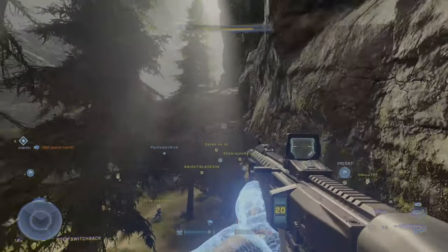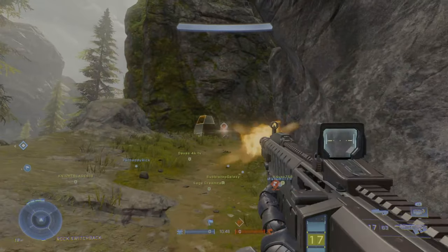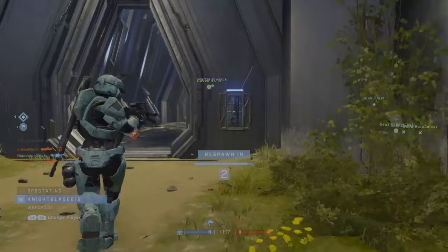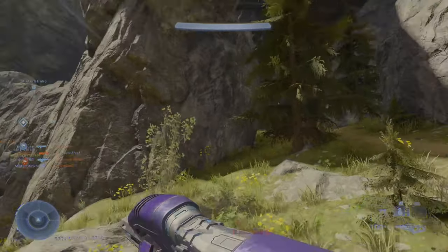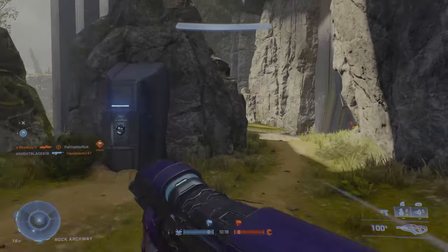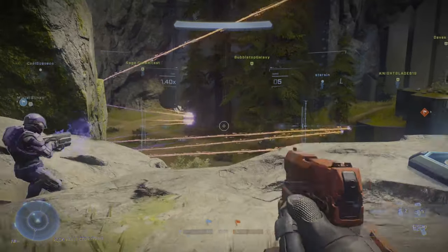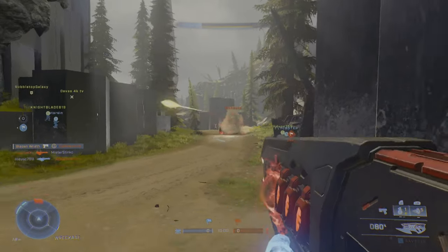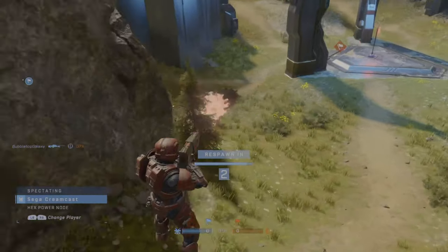One thing I forgot to mention is that BTB has ordnance drops — weapon pods that come down with power weapons. I'm not sure if they're random or how much they affect the match, but they didn't seem to change things too much. As for the mounted machine gun turrets on each side of the bases — not many people used them since they're around the sides. Their damage output and accuracy is pretty good, I wouldn't change it. However, at this point in Halo with sprint, slide, clamber, and movement options like grapple shot and repulsor, I think it's time to remove the movement speed penalty from the machine gun turrets entirely.